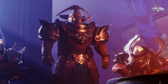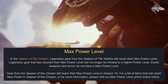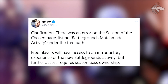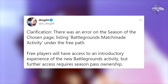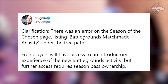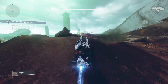Bungie also clarified that Season of the Chosen legendary gear will reach its max power level in Season 16, and during Season of the Chosen, legendary gear from Season of the Worthy will reach its max power limit. DMG clarified there was an error listing Battlegrounds as a matchmade activity under the free path — free players will have access to an introductory experience of the Battleground activity, but further access requires the season pass. It's essentially a demo version for new light players.